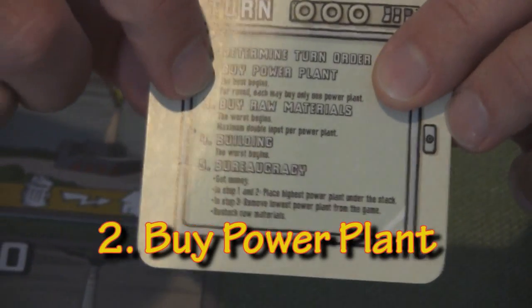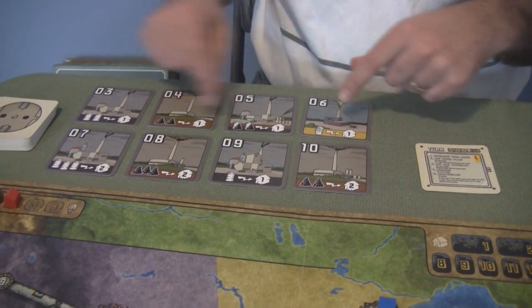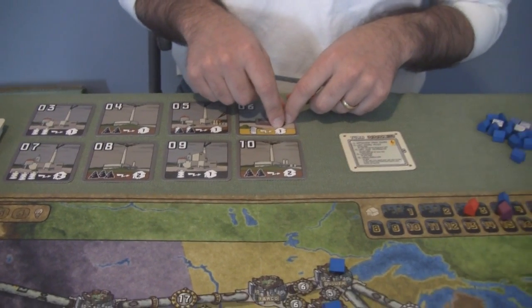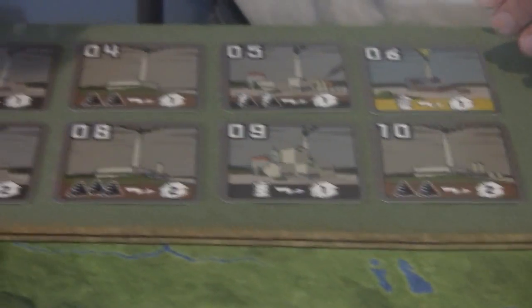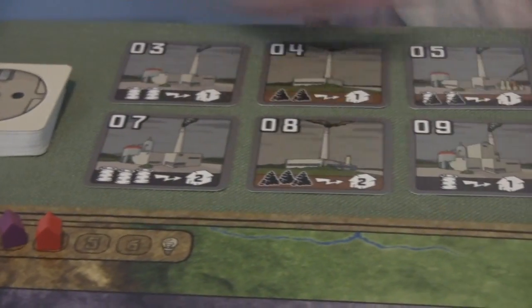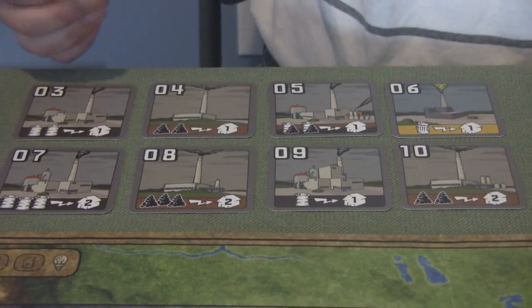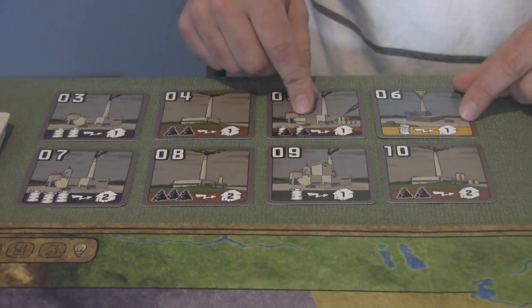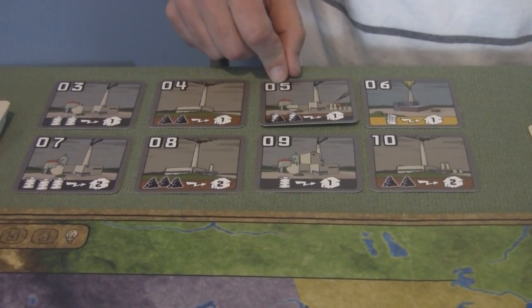Number two is buying the power plants. Whoever's in first place gets to go first in the power plant auction. You can see the different types of power plants — it tells you the different resources needed to power them up and how many cities they power when turned on. You're going to auction these off. The person who goes first picks which one from the current four-market they want to bid on, and these are done by auction so people can choose how much they want to spend.